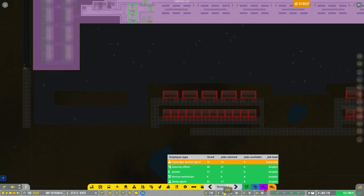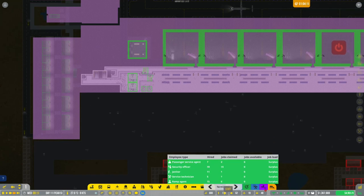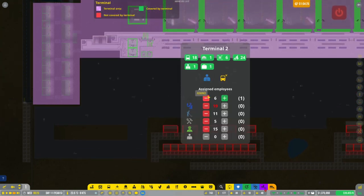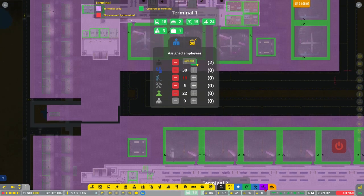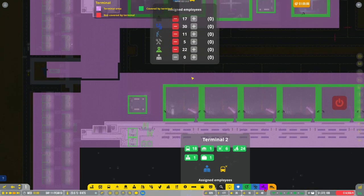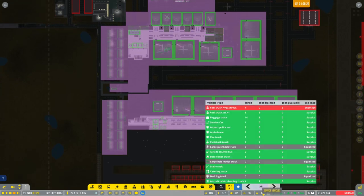We don't have quite enough passenger service agents at terminal one, so let's drop that count slightly and add more security. Adding a couple more there. Some janitor work to do. We can continue adding things — the avgas truck situation still needs attention.